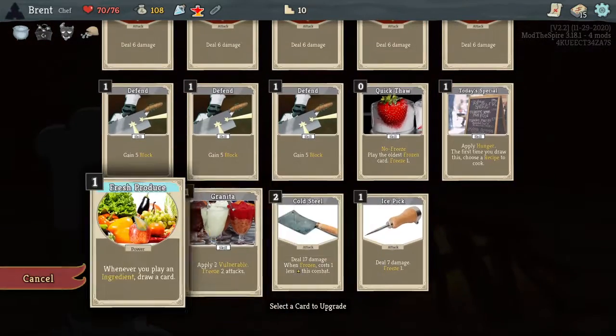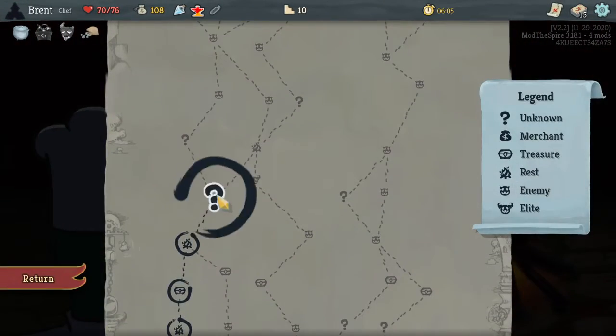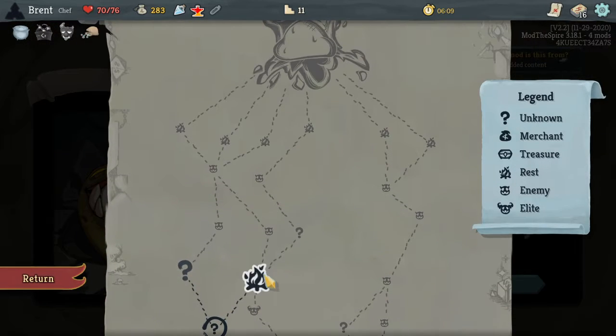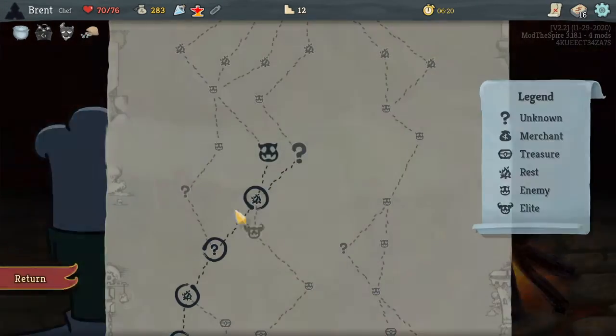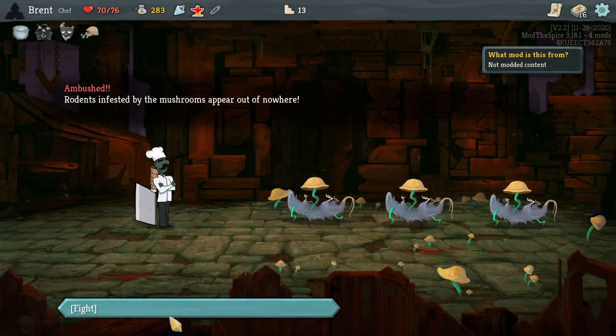I think I want Fresh Produce. I think we want to find more ingredients. We'll take the doubt — that's fine, I want the gold. I think I want another smith here. Let's anger the mushrooms — I think this could be an easy fight if we get the right cards.